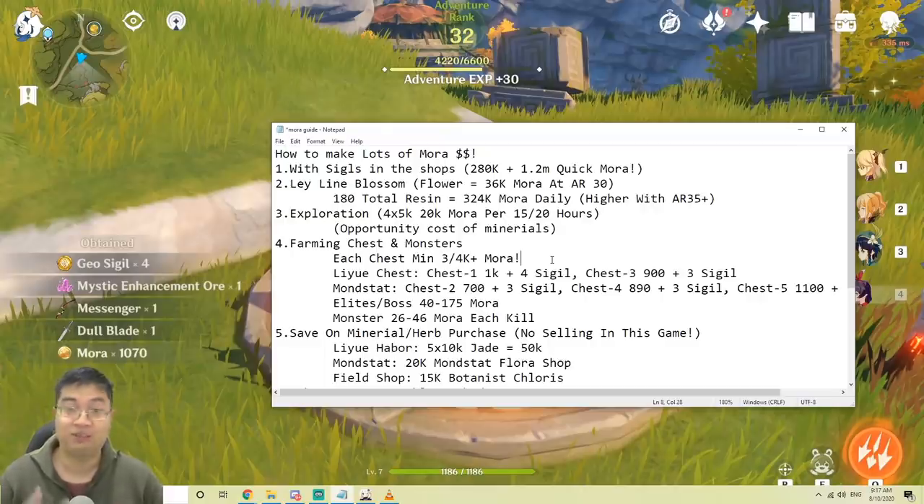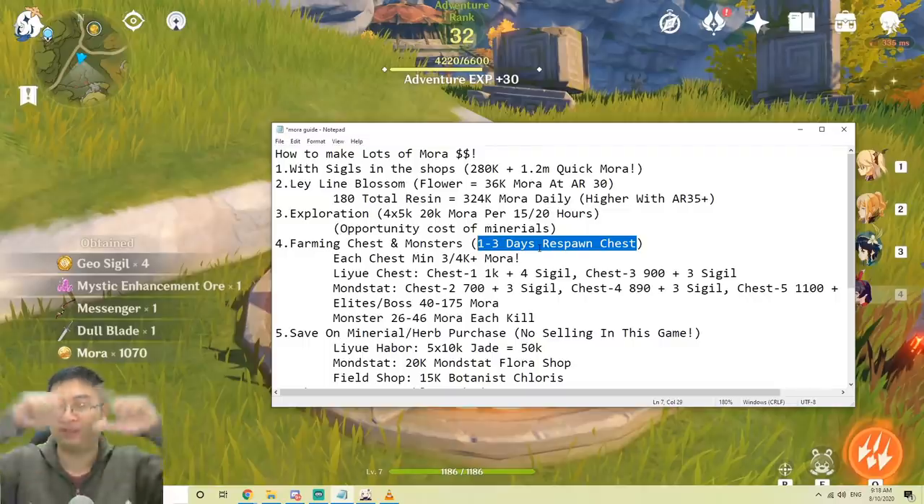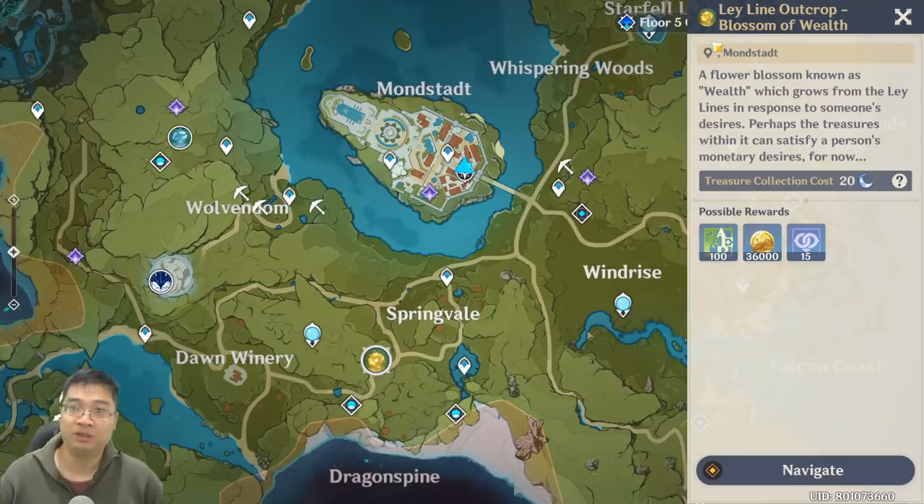Since we can find chests in about two to five minutes, we can effectively get a lot of mora just by looting them. You also get adventure experience, artifacts, and weapons for upgrades. The chests protected by mobs with a red circle actually respawn in the game every one to three days, so we can effectively repeat this for more mora and more resources. I'll show in a special video how to find those chests quickly.